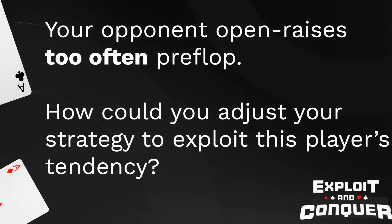Let's take three examples. You will see the slide with the node and the imbalance. Before hearing the solution, please try to gather all of your thoughts and all of the exploits — think about what it means for the whole game tree and try to find something for all of the streets. You can pause the video to think about it. Situation number one: your opponent open raises too often pre-flop. In other words, they likely have too wide of a range given their position and size. How could you adjust your strategy to exploit this tendency?